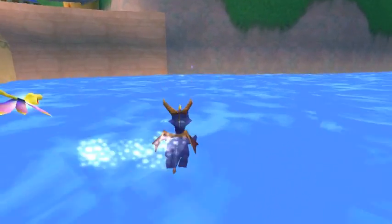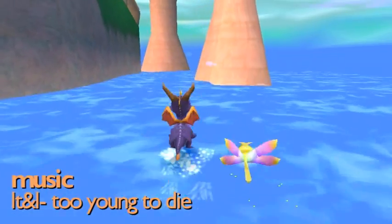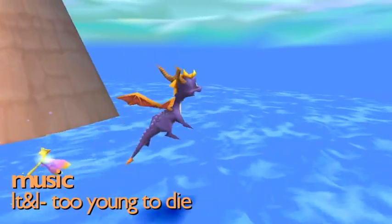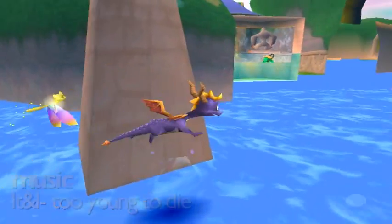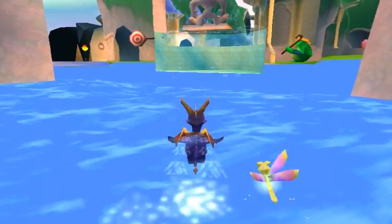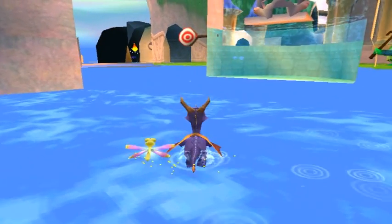Here we are in Dragon Shores. I'm doing glitches — I just wanted to show you that you can actually get outside this level. The only time I've been able to do that is if I was facing the other way and did the jump. I don't know how that works, whether it's got to do with the camera, but pretty weird stuff.